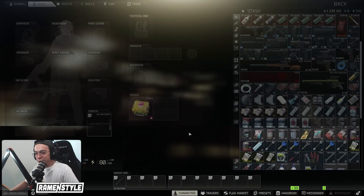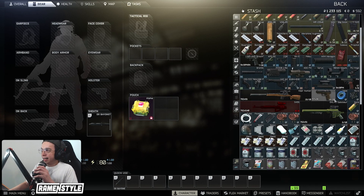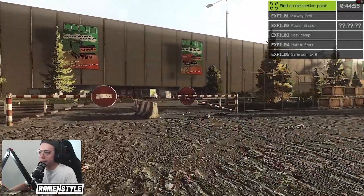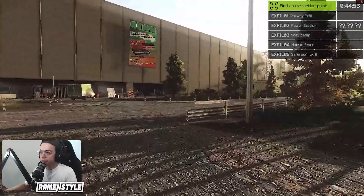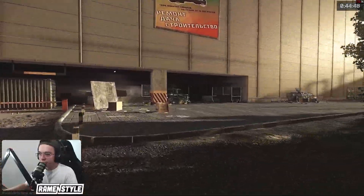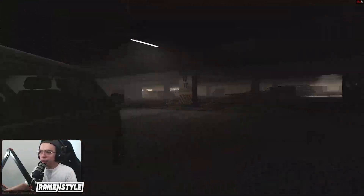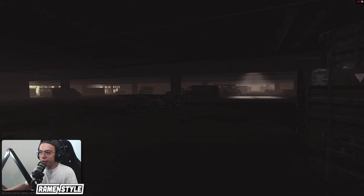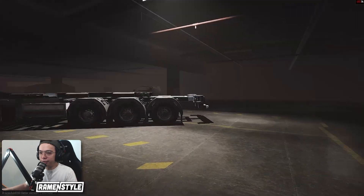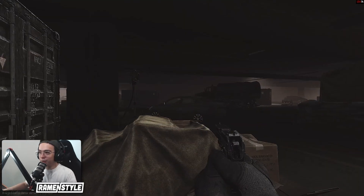For the next raid we're going to run back Interchange again — third time is a charm. But this time I won't go for the Tushanka. I'm going to stay underground, loot, try to kill a couple of scavs, and try to make up for that last loss. After a loss or two in hardcore, I like taking these little 'ego wins' — a simple raid where we go in, loot, and just survive so I don't feel like I'm snowballing into deaths.